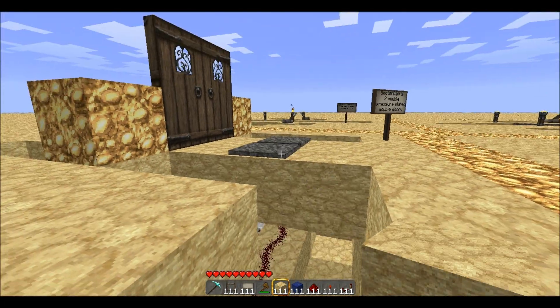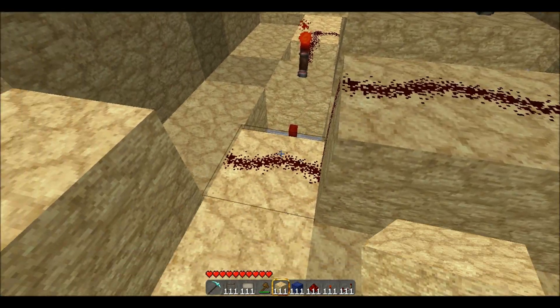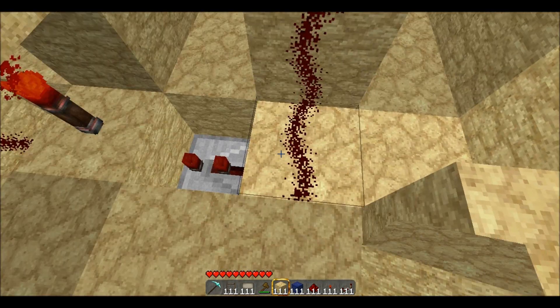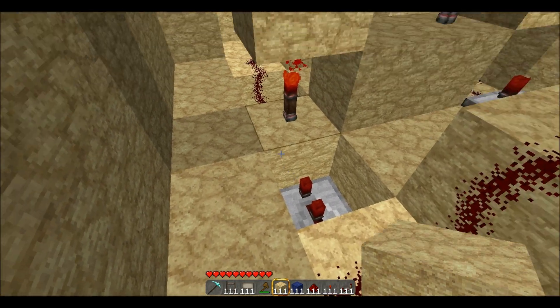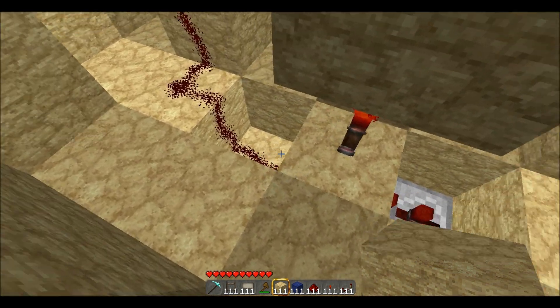Basically it's the same premise where you put the line of redstone right underneath the pressure plates, and then it comes down, drops down one block over here, and then you put a repeater one block below this redstone line. This redstone line is going to power this repeater because it's above it, and then this repeater is actually going to feed this torch, which can turn it on or off because it's below the torch.